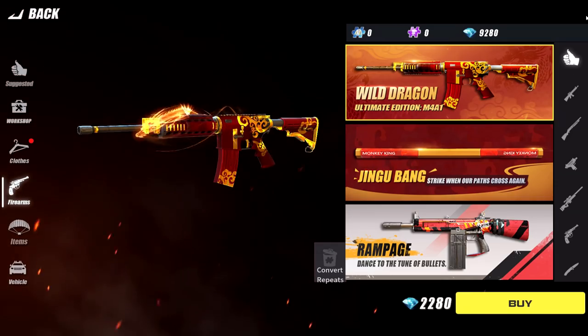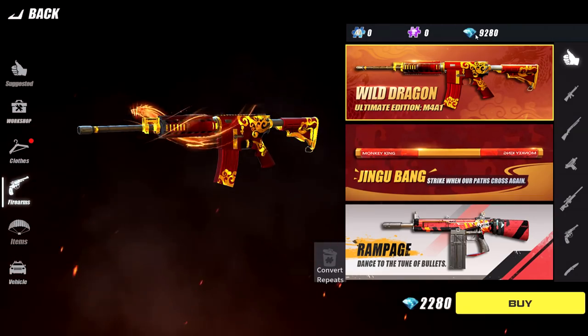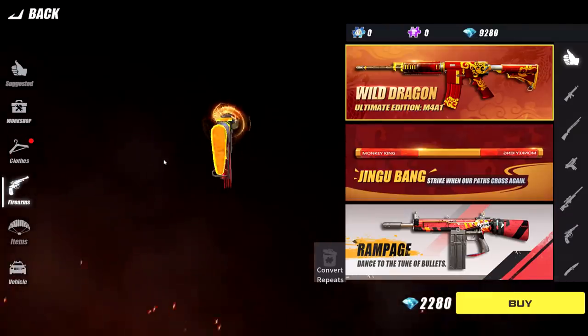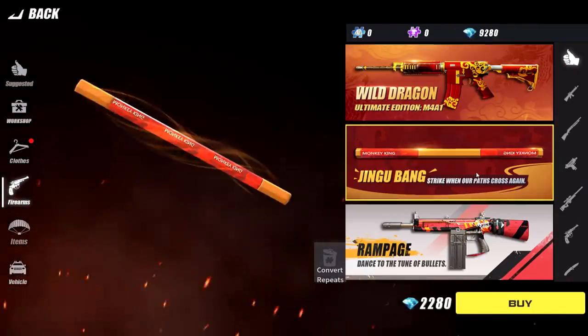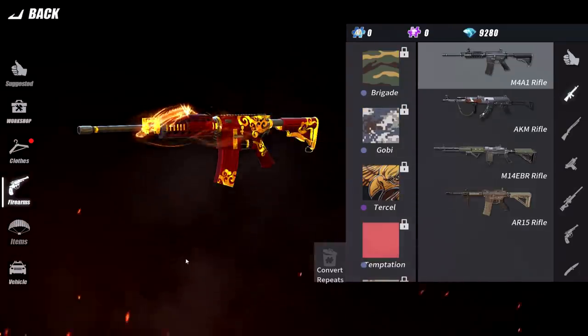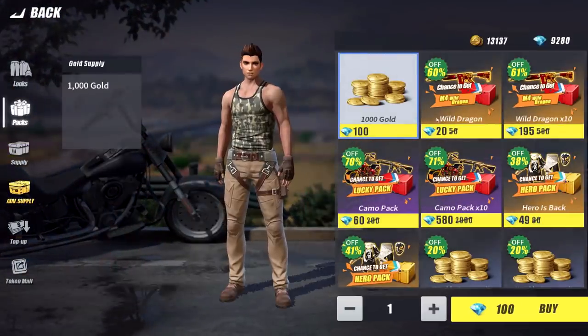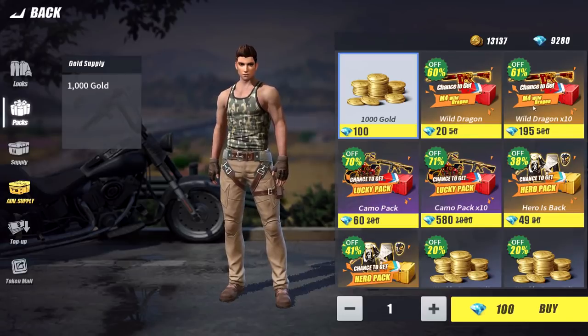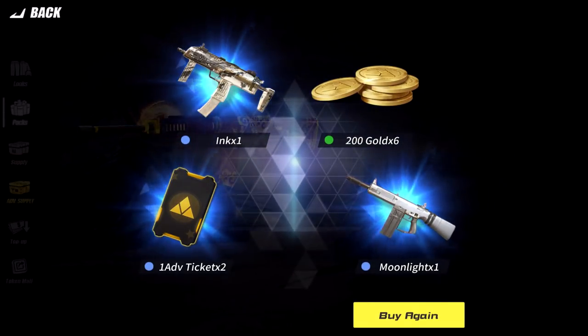I've been going a lot more aggressive. I was really excited because the first time I was recording, I won my first game — absolute coinkydink. I also got 9,000 diamonds, hundred bucks worth of the stuff. And this right here is what I would love to get: the Wild Dragon Ultimate Edition M4A1 with an animation to it. To my knowledge, this is the only animated gun in the game. I also want to show you guys I've been working on the aggressive play style.